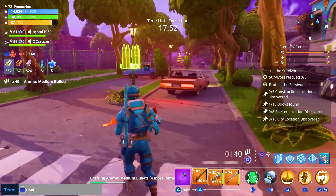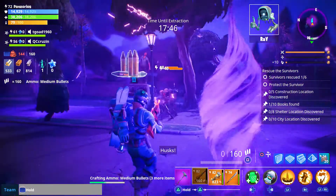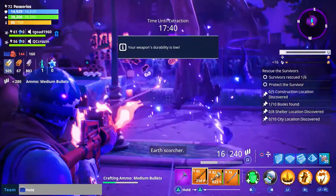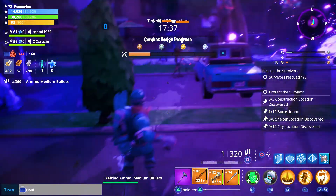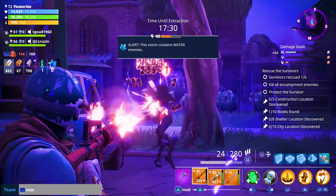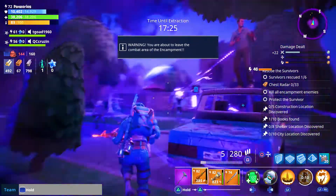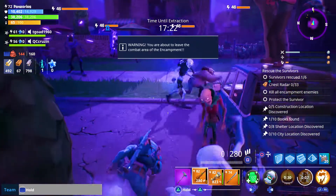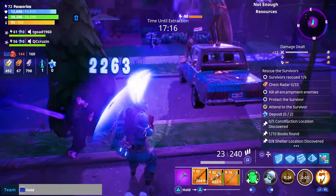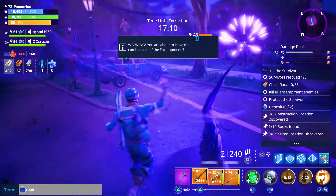Let's save the survivor real quick so I can show you how he works a bit, and then we'll go on to the next one. I'll see if you can see the explosion once I hit 10 kills. I'm going to make sure I toss a grenade every now and then so you guys can see me get a grenade back. One thing I like about Shockwave is that it will slow anybody I hit down by 30%.